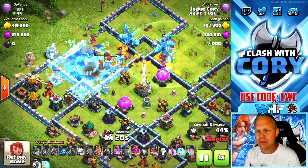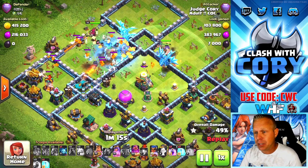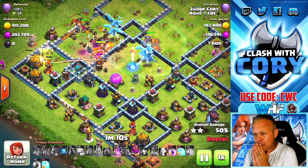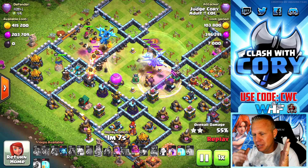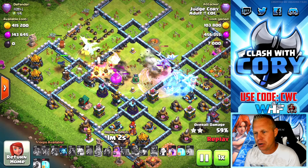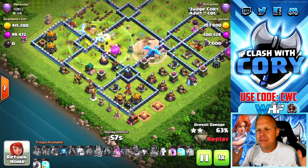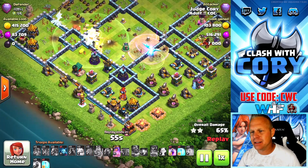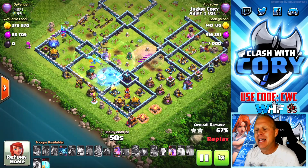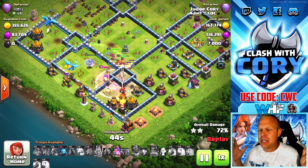So far our electro dragons haven't run into anything too heavy, so we haven't used our rage yet — we actually have two rages. We haven't used our grand warden ability yet, although I'll look to use those as they're coming into this damage here in the core. We got an air defense — oh my god, I was obviously sleeping on my grand warden on this attack. I finally pop it for like no effect. I could have had a big fat group of e-dragons alive in the core if I just would have played that a little bit smarter.